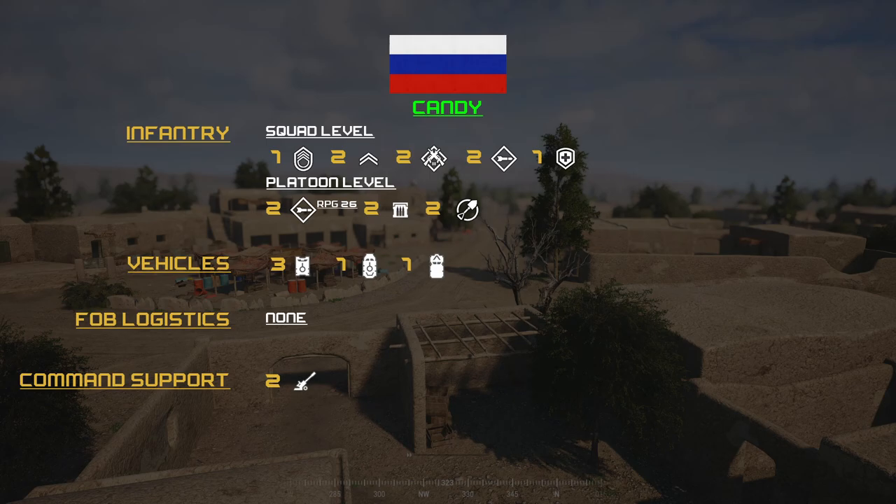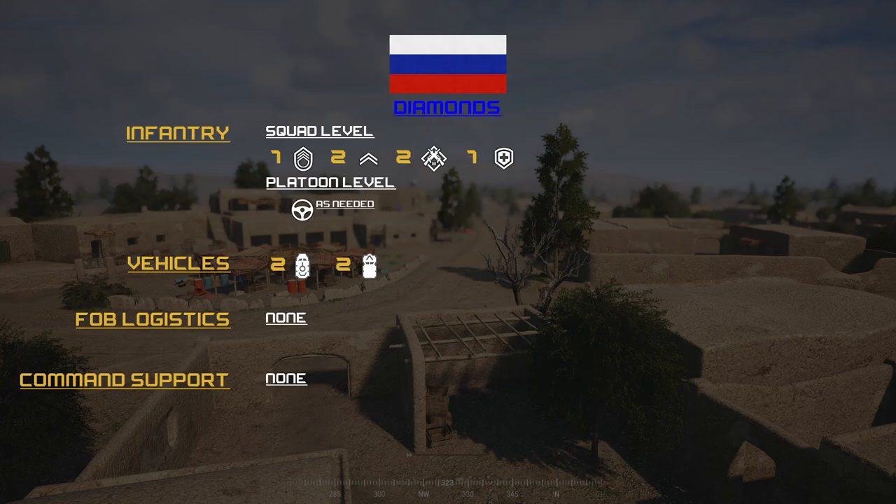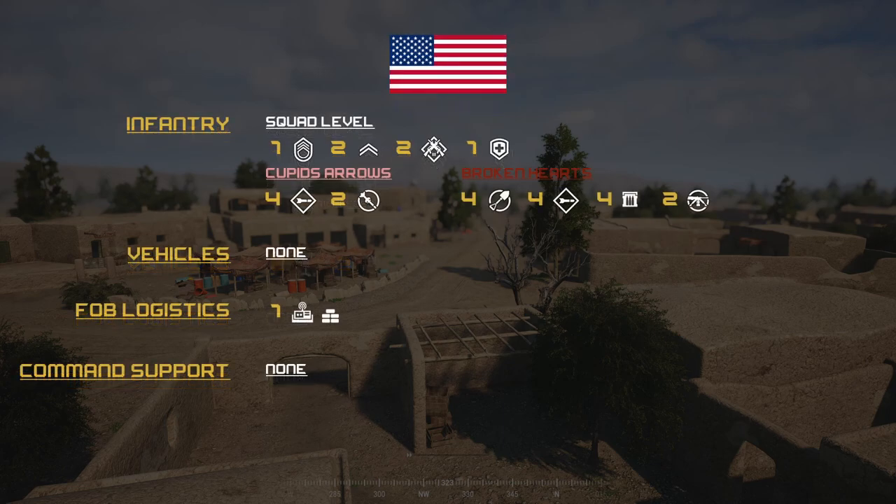Candy's vehicles consist of two MTLB NSVTs, one BTR-80, and one trans truck — no fiber logistics — and support consists of two artillery smoke barrages. The last loadout is Diamond, which consists of one SL, two FTLs, two ARs, one medic, crewmen as needed, two BTR-80s, and two trans trucks. No fiber logistics and no support.